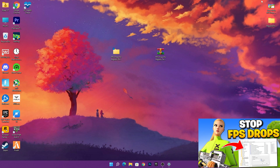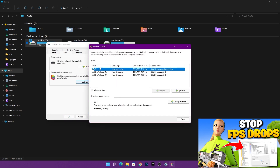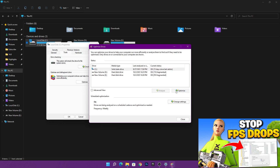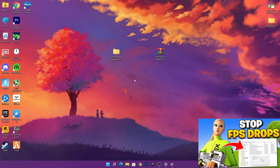For storage optimization, go to This PC and right-click on your C drive, or the drive where you've installed your game. Go to Properties, then the Tools section, and click Optimize. In the Optimize Drives window, click Optimize — this will defragment and optimize your drive. Do the same for all your drives, then wait for the process to complete. Once done, close the window and restart your PC one more time.